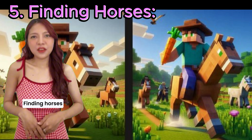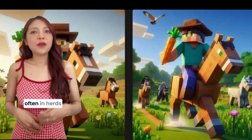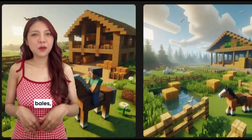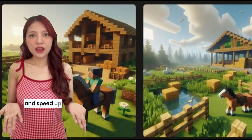5. Finding horses. Horses spawn in plains and savannah biomes, often in herds of up to 6. 6. Feeding horses. Horses can be fed apples, hay bales, sugar, wheat, and golden apples or carrots to heal and speed up growth.